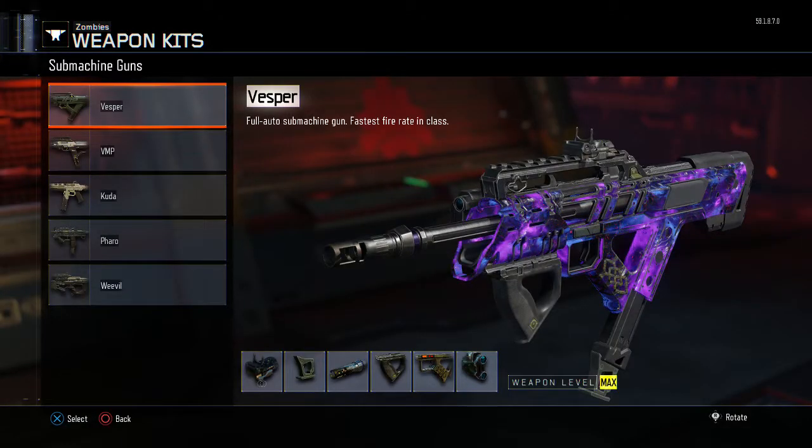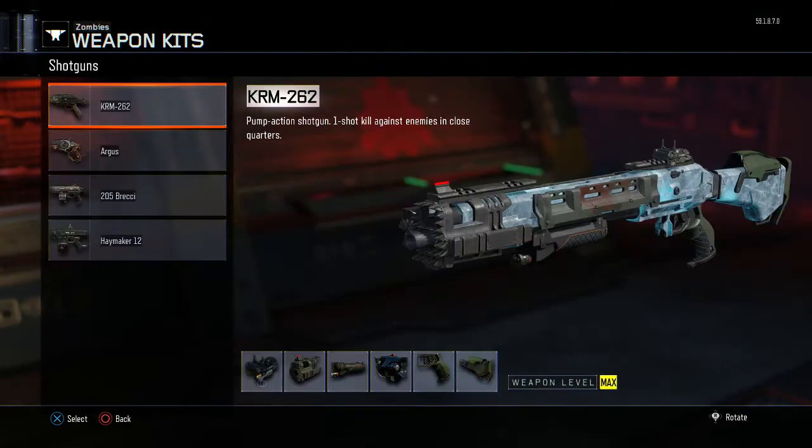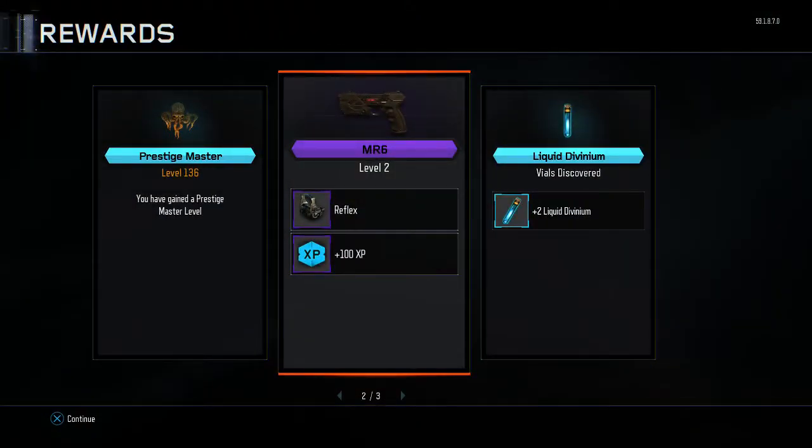I'm going to go through it quickly, but as you can see it's not there. It's really laggy — it takes a few seconds to back out. So yeah, it's not there. That's kind of disappointing; I really wanted to level this up and get a bunch of attachments on it, but you can't.